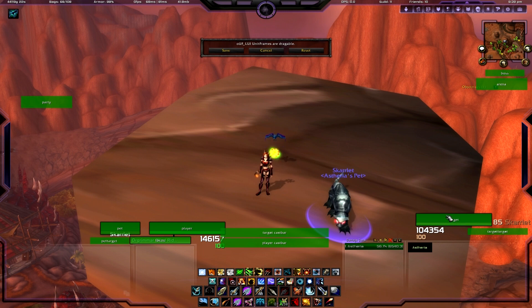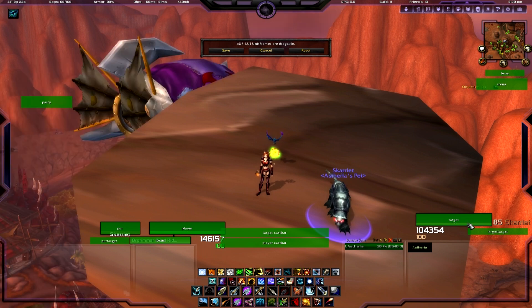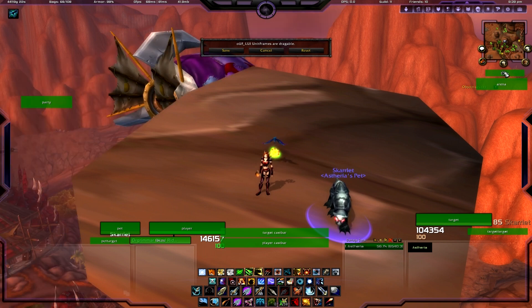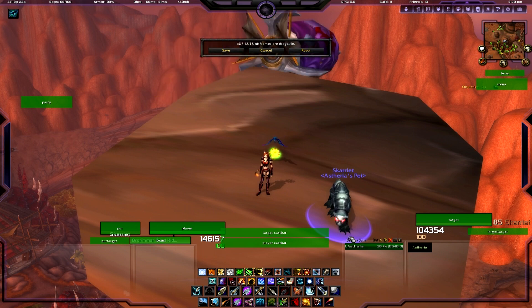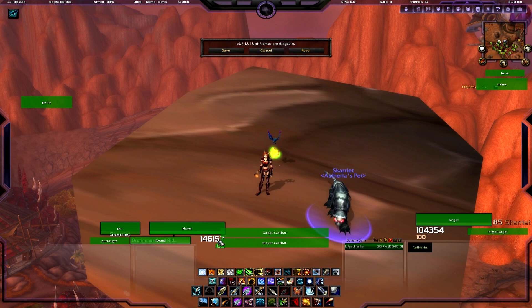Then there's your target frame. If you're on an add, you can see that add here with your boss health still up top. Once you're happy with wherever you've placed these — and it's really a personal choice for everybody on where they feel comfortable seeing everything and how much overlap they like — you can just hit Save. If you hit Save, they'll all go back to the way you have them set. If you hit Reset, it goes back to the standard default LUI layout.